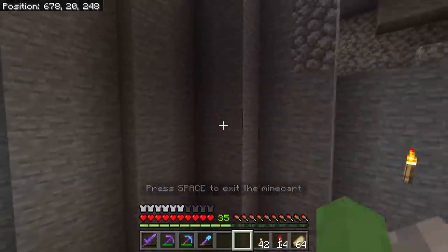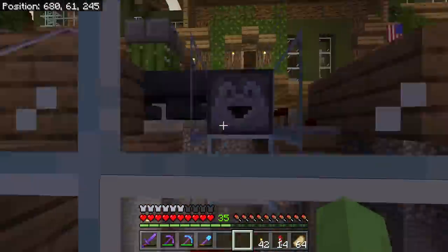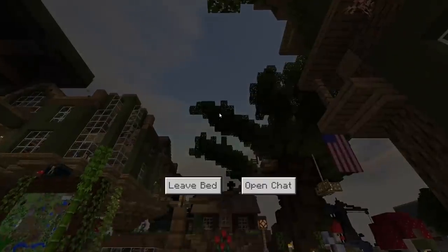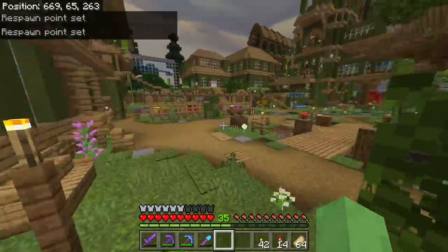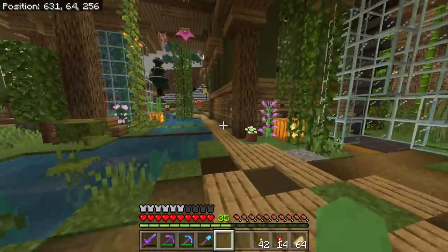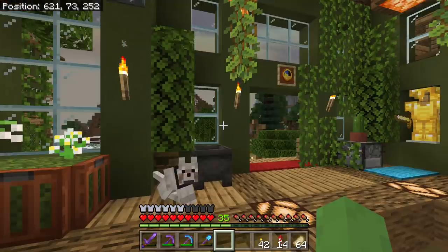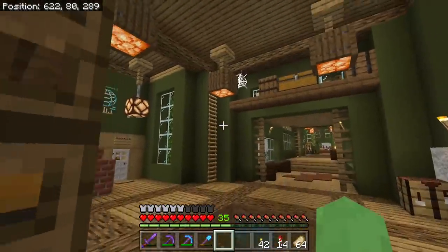I used to have a series way back called Minecraft Pocket Edition UGC — which stood for Underground Castle. It was a small series I played in the early days of this world. The main premise was I wanted to build a castle underground but without an exterior — no castle gates or towers on the sides — just build the interior underground. I absolutely loved this concept because it didn't stress you with trying to come up with a castle design on the outside. I really want to do that again, and I don't think there's a better location than where my end portal is.